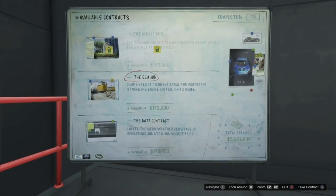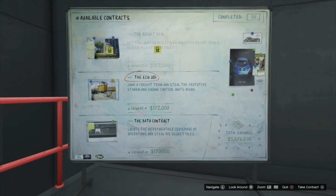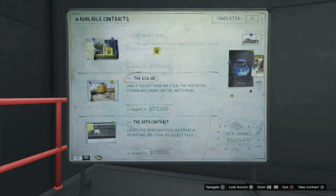When we check the mission board now we don't have the prison contract anymore — it's been replaced by the data contract. If you don't want that job then start another job and repeat the process.